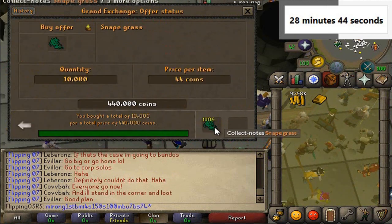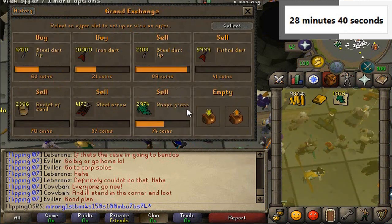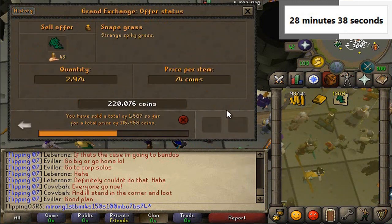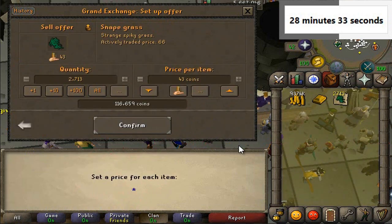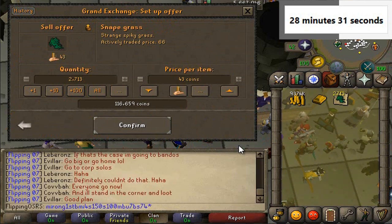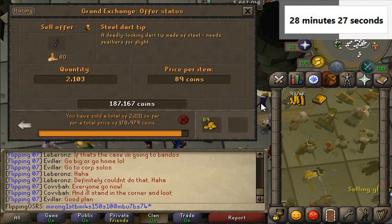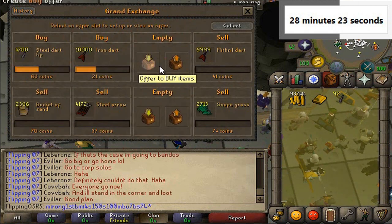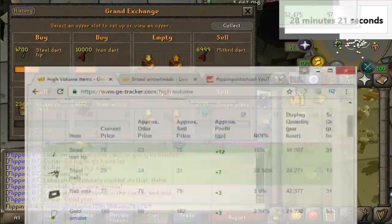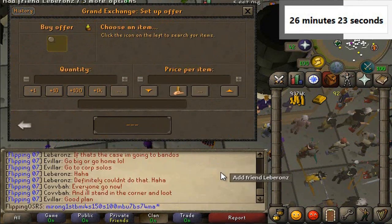We bought all the Snapegrass and we're in the process of selling the rest. Sold a nice amount already. I'll pop the rest in for 74 since it sells quite quickly. I'm not even sure what the limit is on Snapegrass but obviously it's at least 10k. Steel dart tips haven't sold in a while so we'll pull those out to free up more offer slots. We still have 28 minutes left. Maple longbows — unstrung.